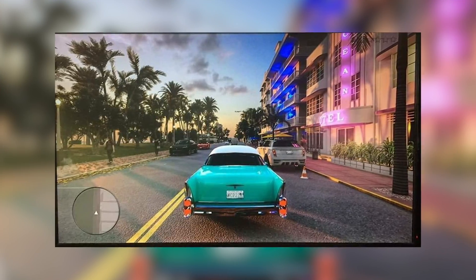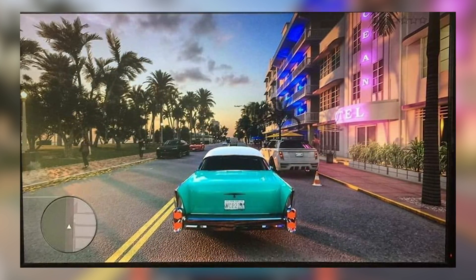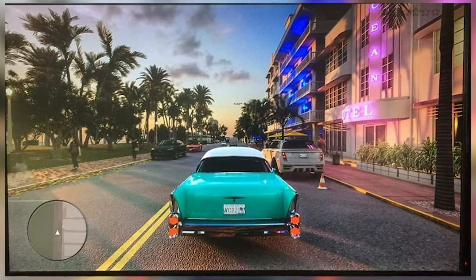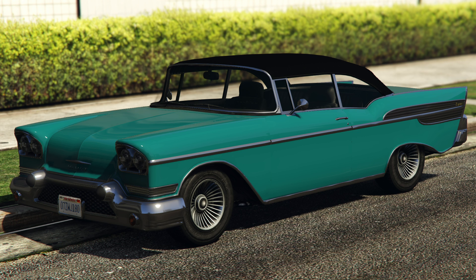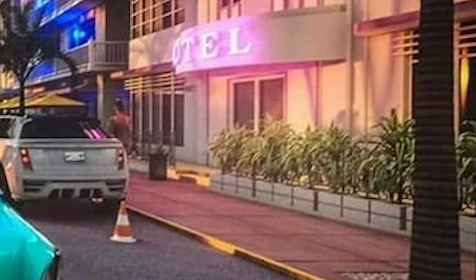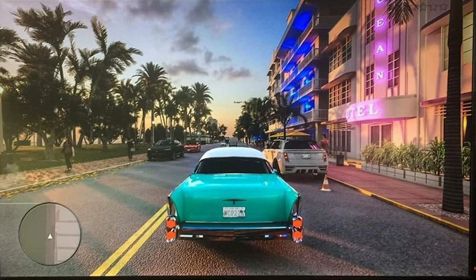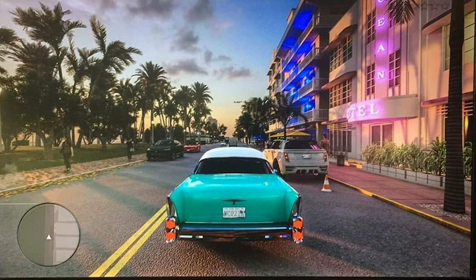First, let's look at some leaked screenshots people have claimed show early GTA 6 development. Starting with this one — not bad. Straight away we're getting some Vice City vibes. We're on a street that looks exactly like Ocean Drive in Miami, driving a car similar to the Tornado used in the GTA series. But looking closer, the palm tree on the right is very low quality, the car doesn't have a shadow, and the graphics overall don't strike me as next-gen. The source is a Brazilian YouTuber who received this image from one of his subscribers.